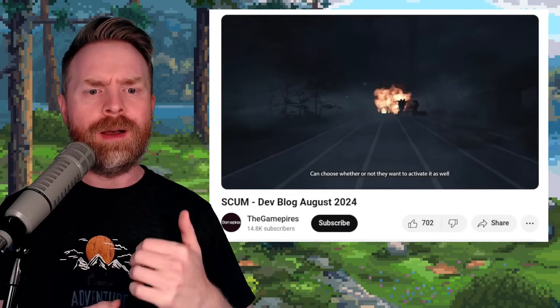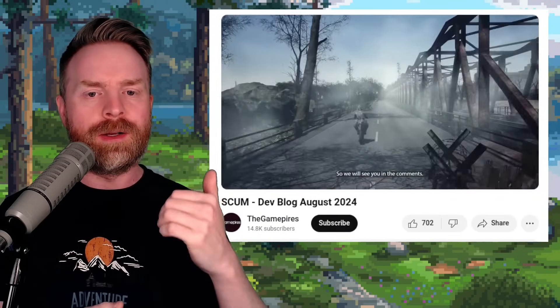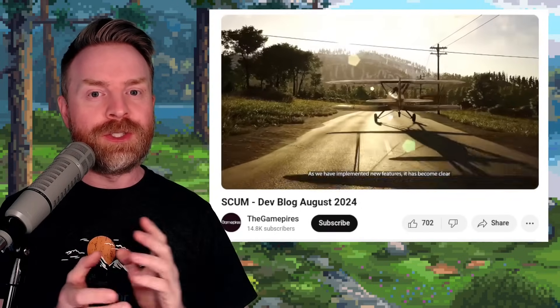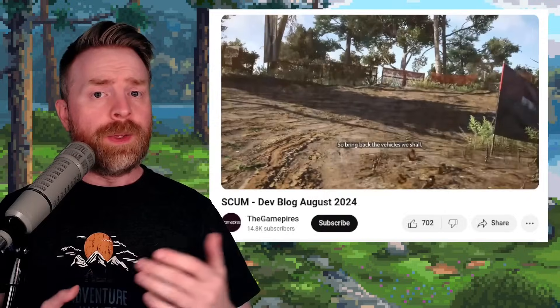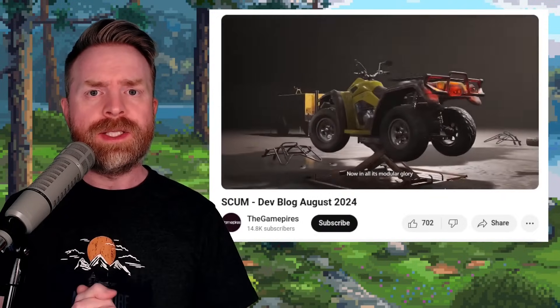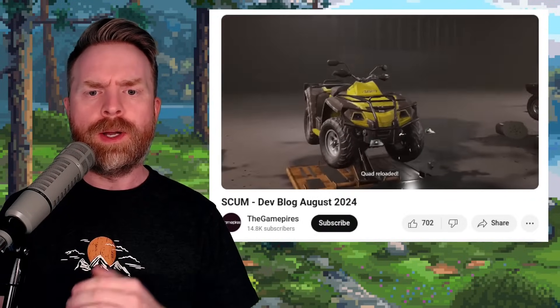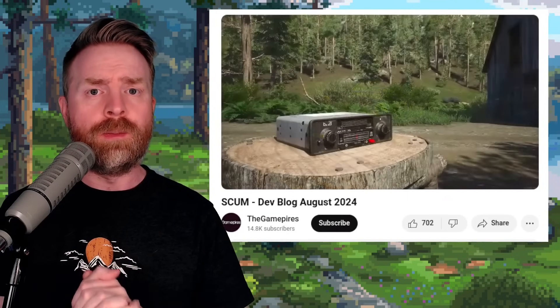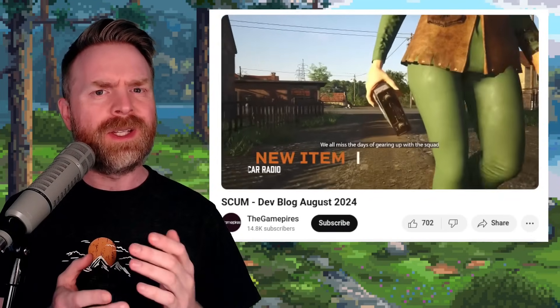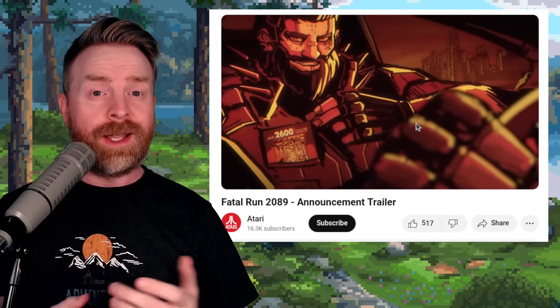Speaking of stuff in development, next up we're talking about Scum, which just released its development blog for August. If you play this game, it just got a very big update. Apparently the quad is back, bunkers have been overhauled, there are two new enemies in the bunker — one with a flamethrower — and there are new puzzle tactics and even more. This game is currently 60% off on Steam, though I don't think it's compatible with the Steam Deck.